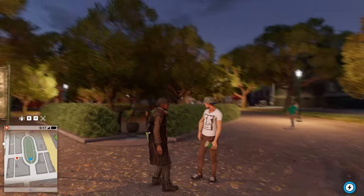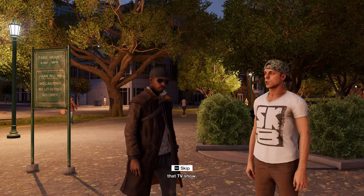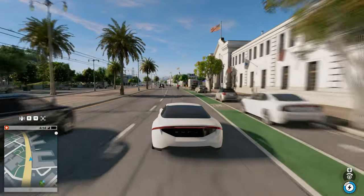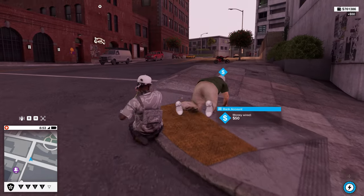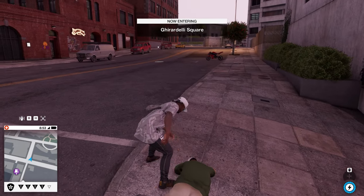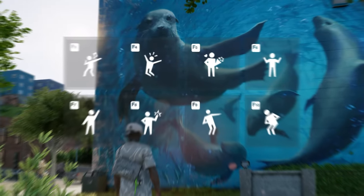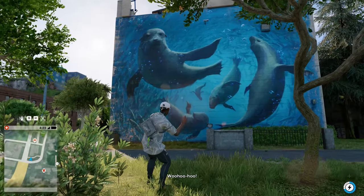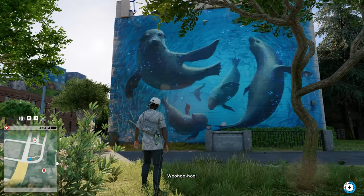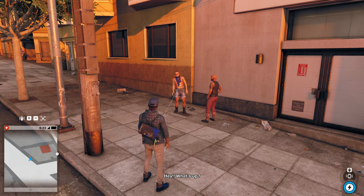In Watch Dogs 2, you can interact with everyone. Some weirdo came up to me and asked if this was the South Park where they filmed the TV show. And by interaction, I don't necessarily mean that you can run them over or beat them to a pulp, which is possible of course, but what I mean is an actual interaction via a specific prompt menu. We can look at it like performing emotes in an online game in front of other players, but instead you're doing it against offline and CPU controlled characters.